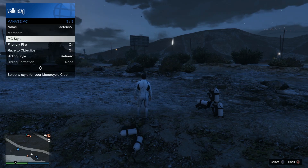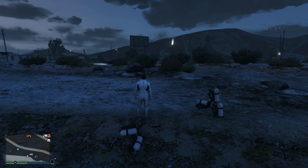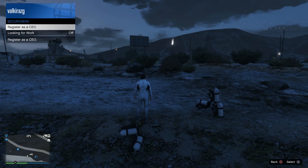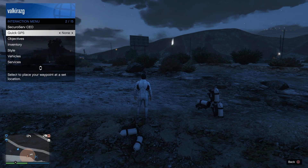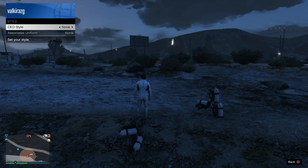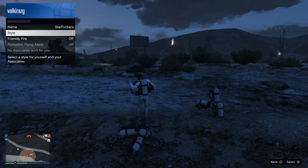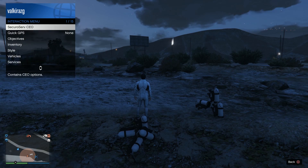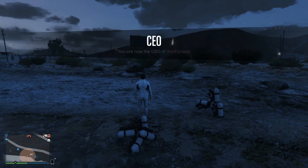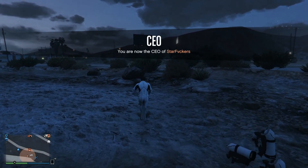To confirm it works, go to Manage MC, go to Style, switch to one style and return to none. If it keeps taking down the oxygen tank, you did it right. Now disband the MC club and register as CEO, because you will need a helicopter to travel between the bunker and facility. In the CEO menu you also have the option to change styles, which works exactly the same way.